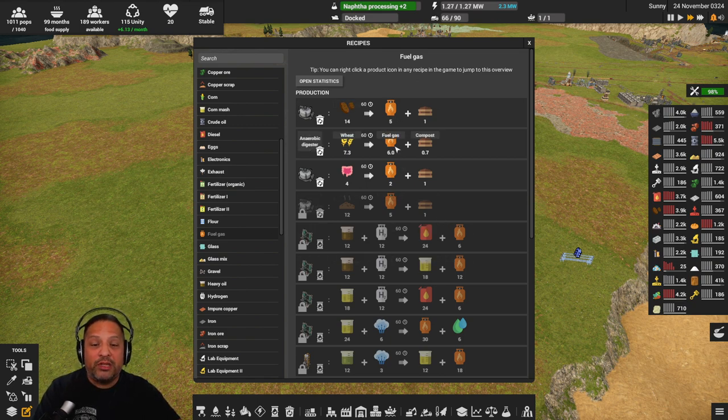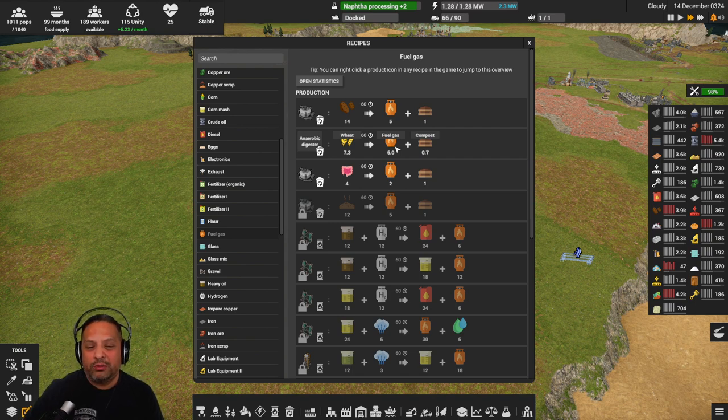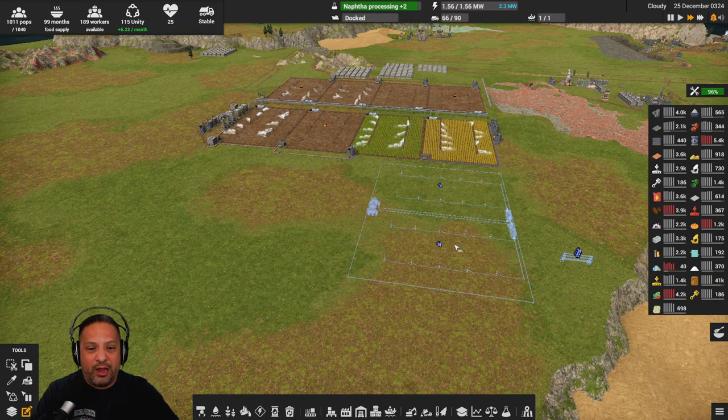If we were going to run it 100% off of fuel gas, based on the math I did, I would need 10 wheat farms. That's if I was only burning fuel gas. Now because it makes two byproducts that I'm also burning in a boiler, it's not going to need 10 farms' worth of fuel gas. So we're going to start with four — get the wheat built up, get the fuel gas production going, and try to go from there.